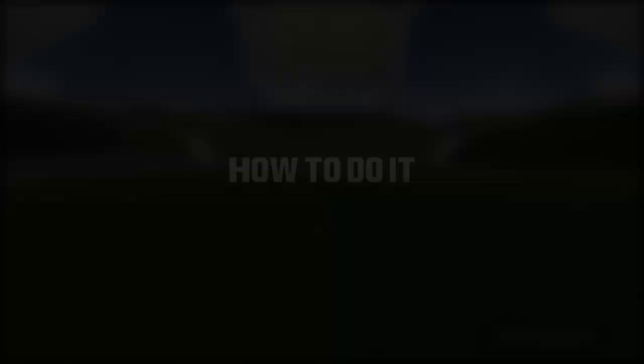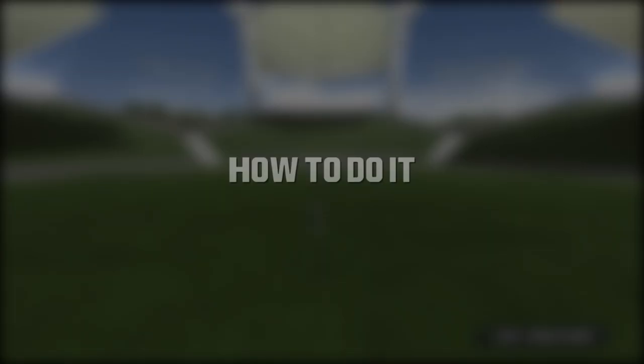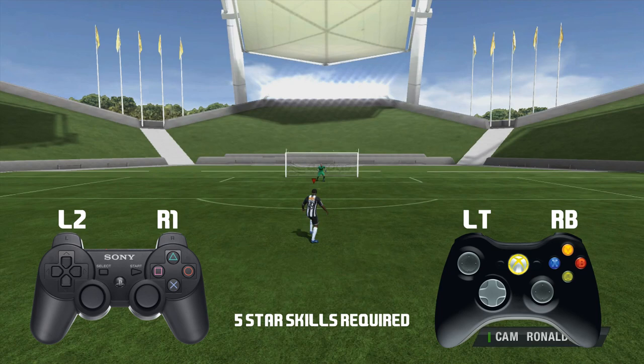You will need a 5-star skill, of course. When you receive the pass, you want to hold L2 and R1, or LT and RB depending on which console you're on. The ball will flick up in the air, and while it's in the air keep holding the same buttons, then hold the left stick backwards to flick it back over your head.